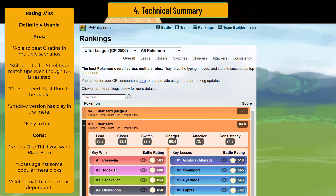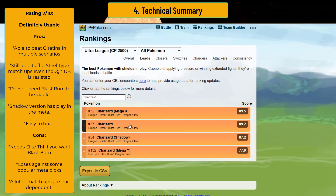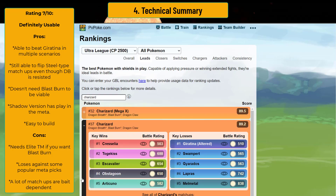If it didn't have these issues — if you could evolve it and have both moves freely — I would give it a higher rating. It's not particularly game-breaking, but it does beat a lot of the meta. It's not super squishy, but you have to be careful, especially if you're down a shield. Where Dragon Breath Charizard really shines is being up a shield. Dragon Breath Charizard as a lead actually ranks at number 37, beating things like Cresselia, Togekiss, Excavalier, Obstagoon, and Articuno in the two-shield — and Giratina A. But it's tricky to play.